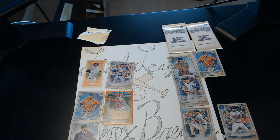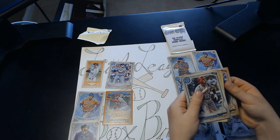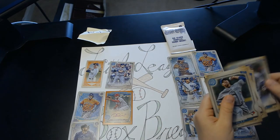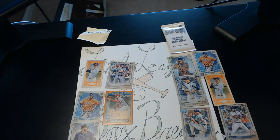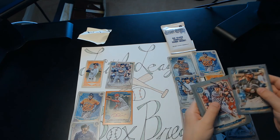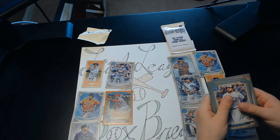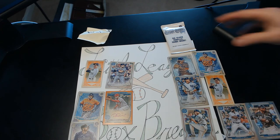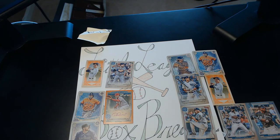This is the last regular pack. We have Yuli Gurriel, Didi Gregorius, a Young rookie, Christian Yellich Fortune Teller, Cody Bellinger, Hyun-Jin Ryu. Now we're on to our Silver Parallels: J.D. Martinez, Luis Robert rookie — he's a good rookie — Mikey Yastrzemski, Yuli Gurriel, Rowdy Tellez, Manny Machado. Luis Robert's a really good rookie. I don't think we're going to be as good as Walmart, but we'll try. If we get an auto in this, we definitely will be.